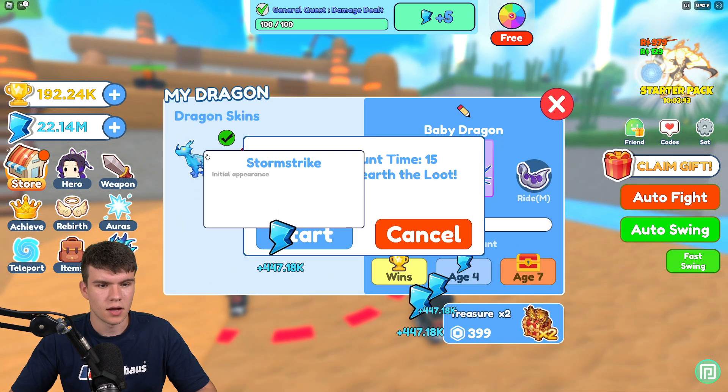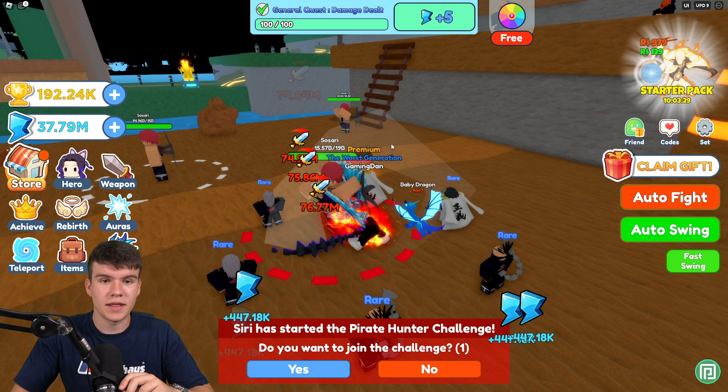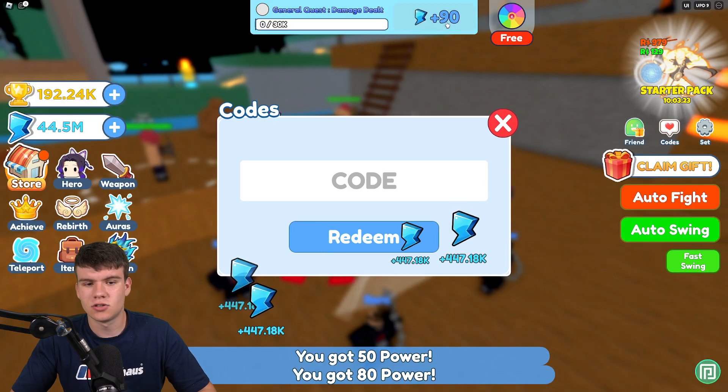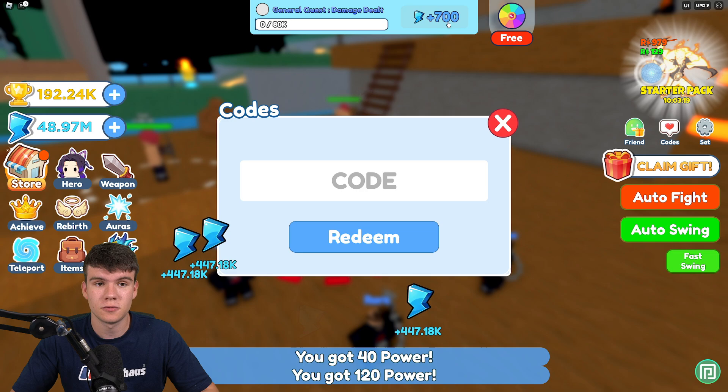Let's redeem all the newest codes right now. If you don't know how to claim codes in Clicker Fighting Simulator, go to the right and click on where it says 'Codes' — after that the code menu will come up. These are in no particular order, so let's just get into it.